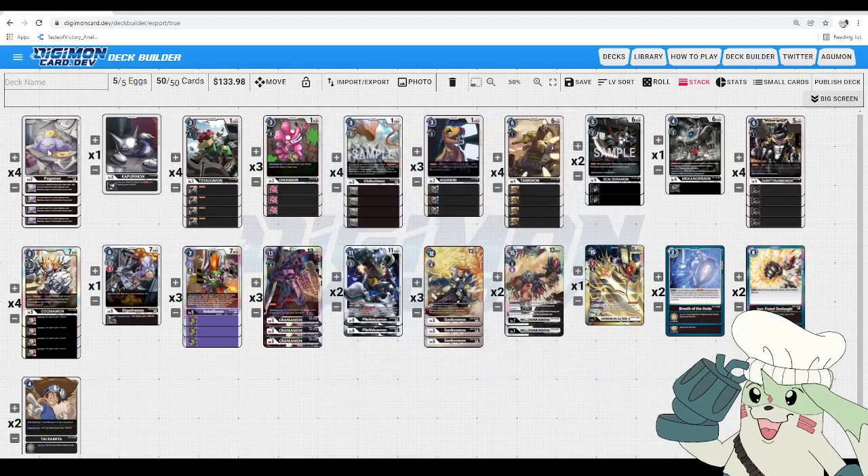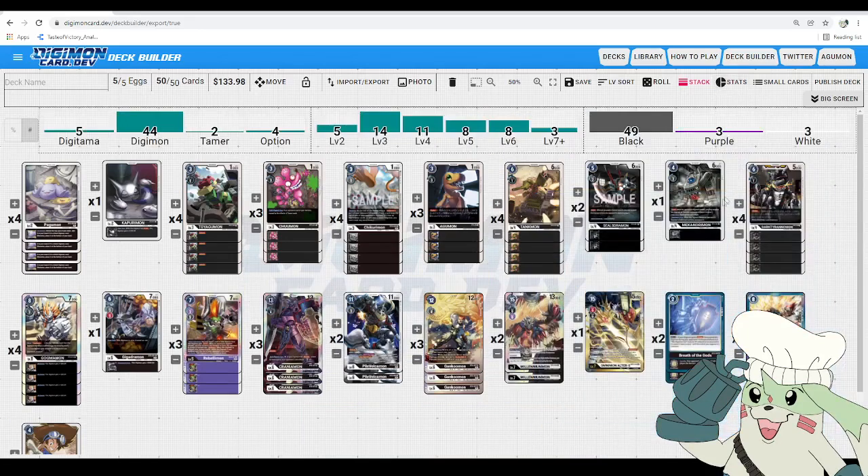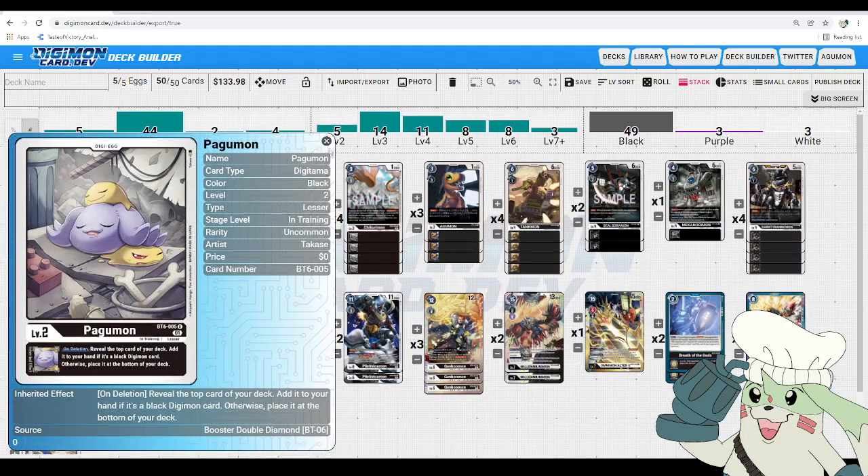Let's start from the bottom and work our way up. First are 5x eggs. I really do recommend 5x in this format because Security Control is going to be popular, Lilith Loop is going to be popular — these decks all have an incredible grind game and you want that 5th draw to keep up with them. Pogumon is a level 2 on-deletion: reveal the top card of your deck, add it to your hand if it's a black Digimon card, otherwise place it at the bottom. Black is a pretty slow color, it doesn't have a lot of great draw power, and a lot of its other eggs aren't that great either, so we max out Pogumon.